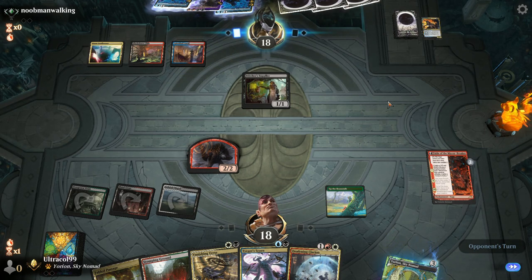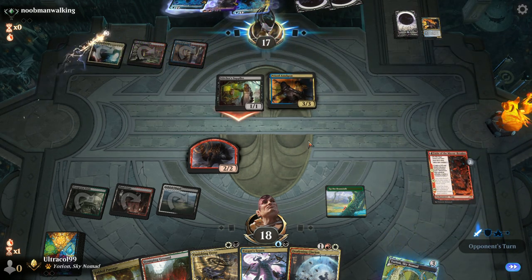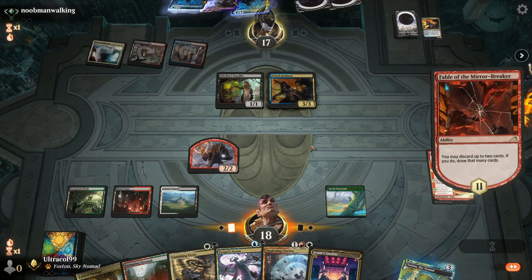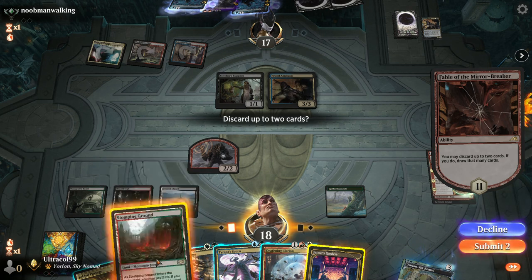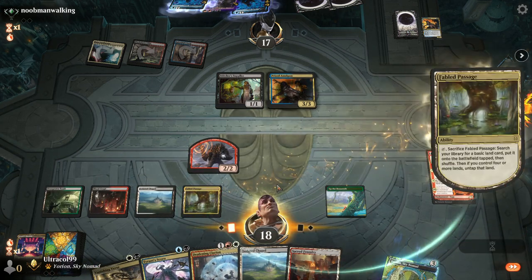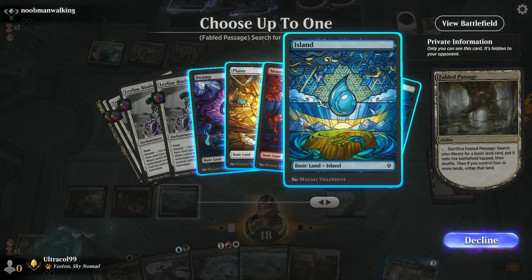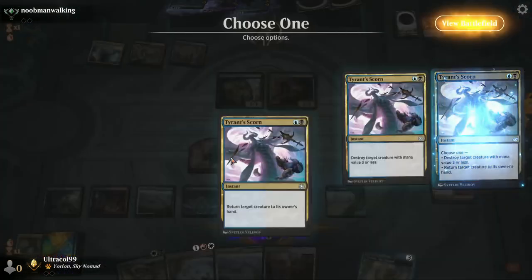Grixis — is this reanimator? Hard cast of Prized Amalgam. Come on, I know how to play against your deck. I'm going to discard two — one land, no. This is four colours, we need blue. We'll get rid of these two lands, get two more lands in return. Let's get a basic blue up and then kill the Amalgam. Let's start with Tyrant, scorning the Prized Amalgam.